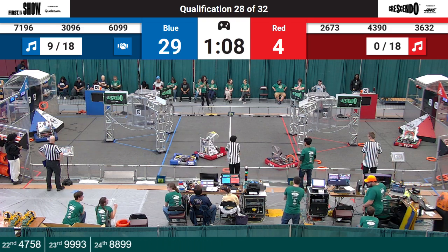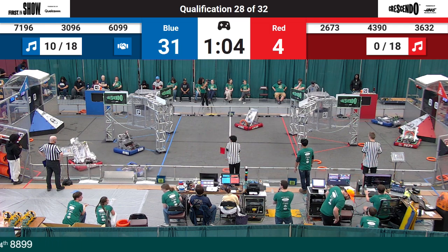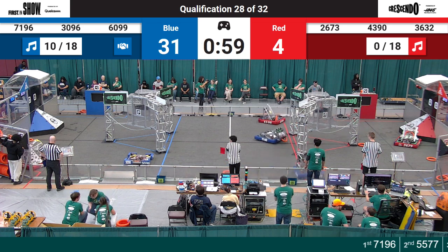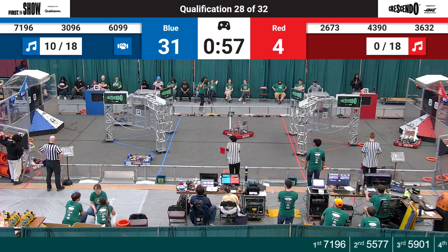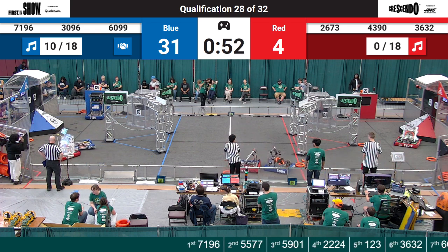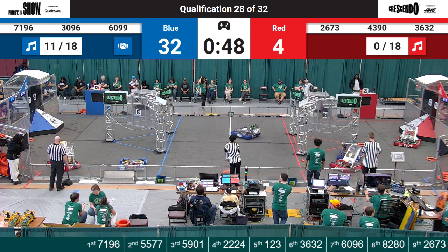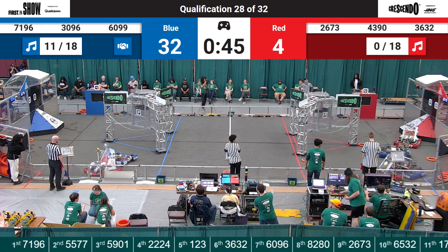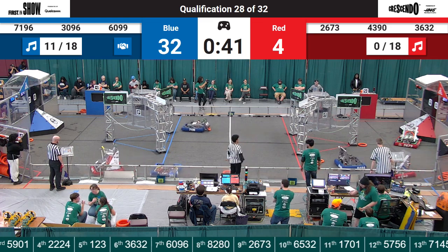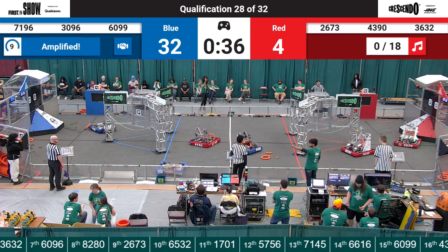ATA still trying to get rid of their note — see what they can get. 6099, that's the Knight Riders, up and in again on the blue side. 7196 — they pilfer a note out of that red amplifier area, back down to the blue amplifier. Can they get it? We've got East English Village with their brand new swerve chassis — they just finished that this morning — maybe playing some defense. They're playing in the choke, trying to prevent DSA from getting between the wall and the stage.